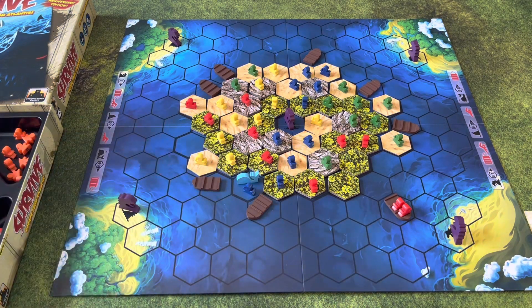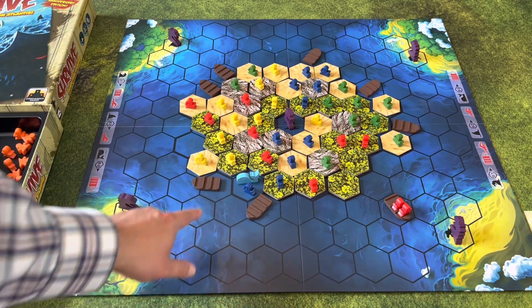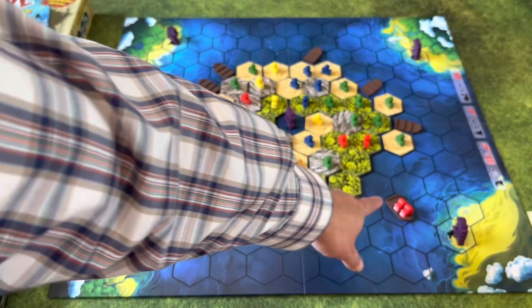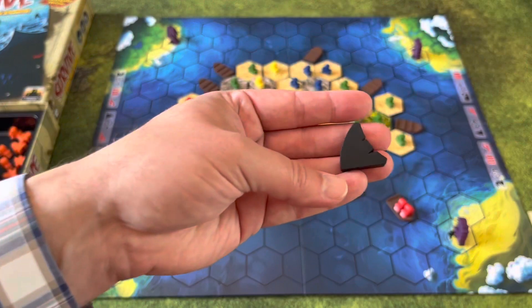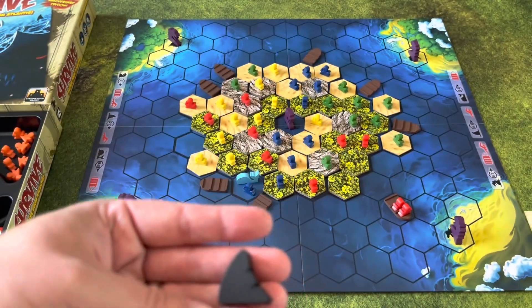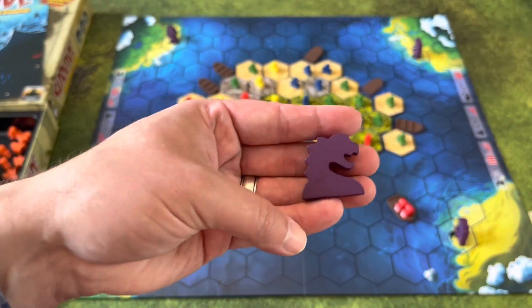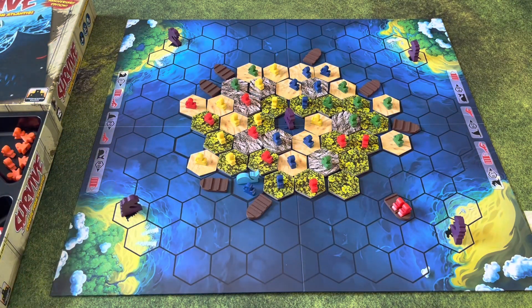They each act differently. What a whale does is destroy boats — it won't harm people, but it will destroy a boat. An empty boat it'll just destroy; if it hits a boat with two people on it, the boat's gone and the two people are swimming. Sharks will eat people — any space they enter, they eat the people, but they won't hurt boats, so people on boats are safe. Krakens do both: they destroy boats and eat people.